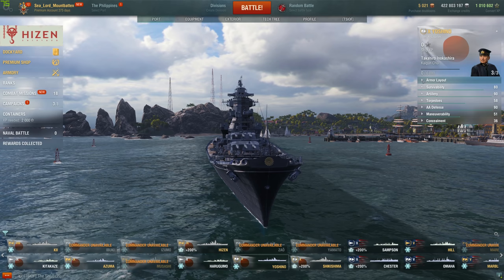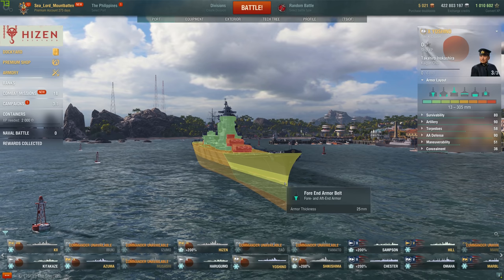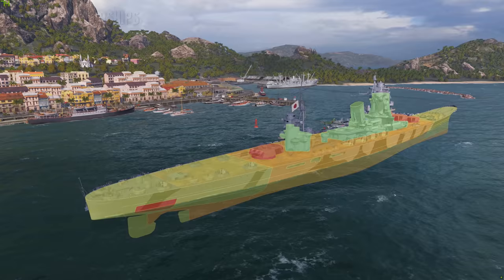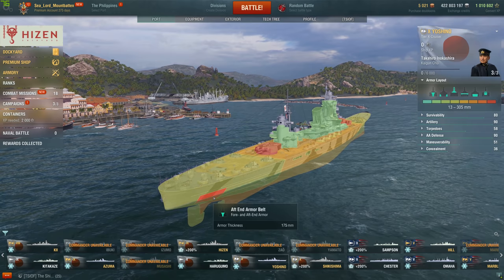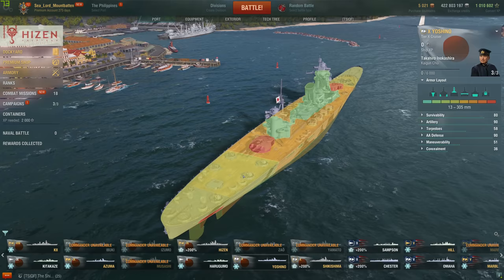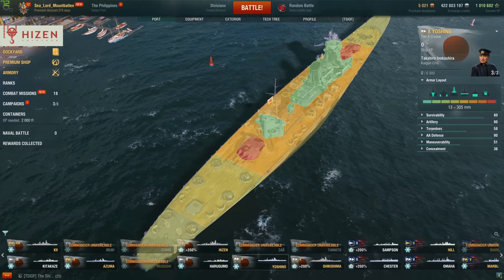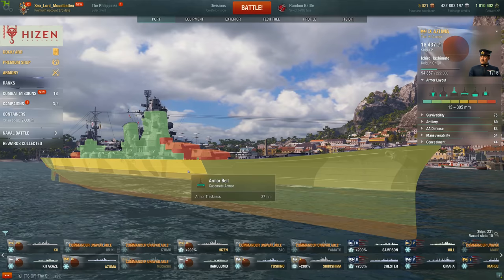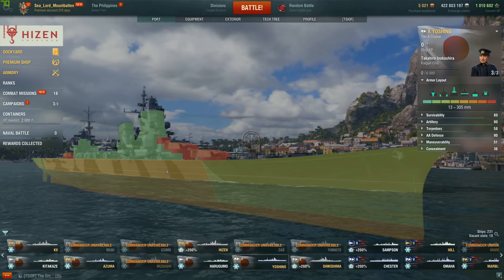So let's take a look at all of this. Armor layout: she has a 25mm bow, a 25mm strip right there, and a 40mm bottom plating. 30mm side armor for the upper armor belt, 30mm of torpedo protection. 25mm stern with a 175mm belt, and then 25mm bow and stern are both the same. And then a 30mm central deck. Her side armor is a little bit thicker than the Azuma — the Azuma has a 27mm armor belt while the Yoshino has 30mm, so a little bit more armor there.